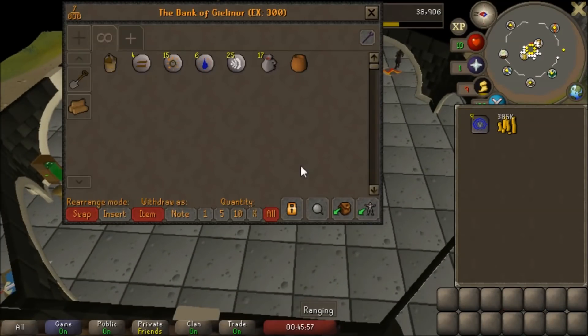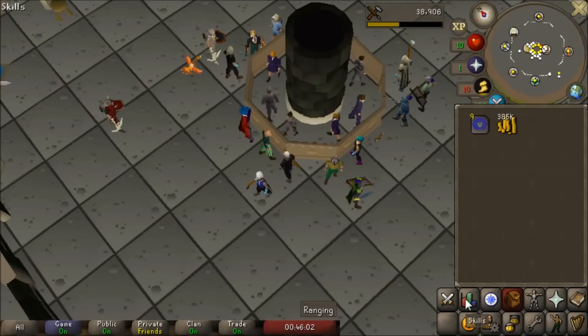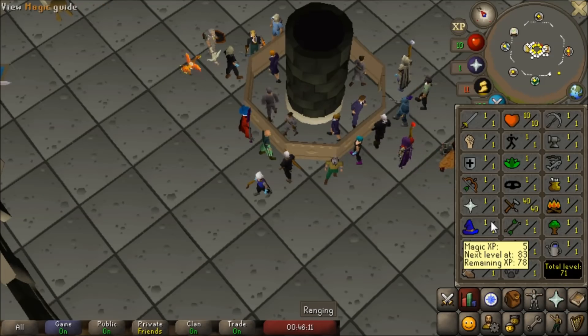235k from those and 150k from earlier and we have just under 400,000 gold, which is not quite enough for the exact prayer level I want. I think I'll use a decent bit of this to get my prayer up to wherever we can, and then we're going to start training magic to try out another moneymaker — not sure if it'll pan out, but we'll find out.